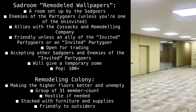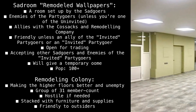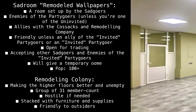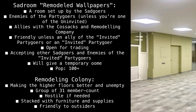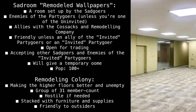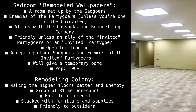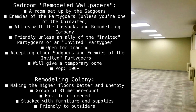The Sad Room is allied with the Cossacks and remodeling company — friendly unless you are an ally of the invited party goers or an invited party goer. Open for trading, accepting other sad goers and enemies of the invited party goers, and will give a temporary home. Population: 100+. The Remodeling Colony works on making the higher floors better — an open group of 31 members, hostile if needed, stacked with furniture and supplies, and friendly to outsiders.